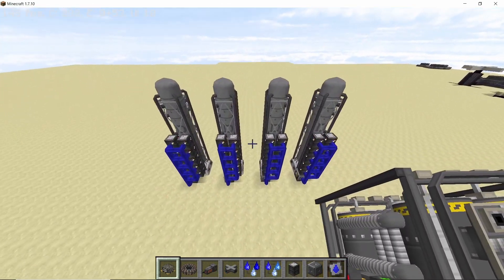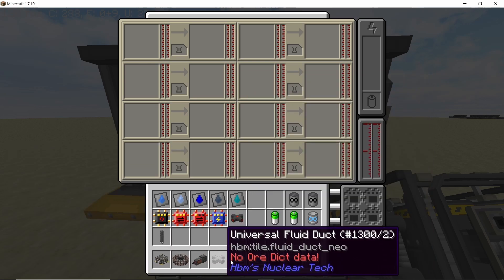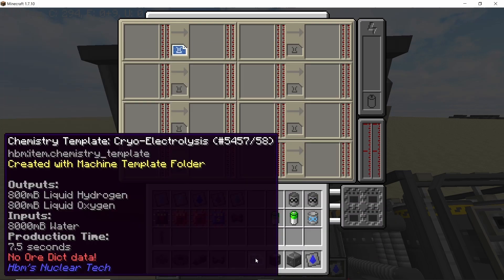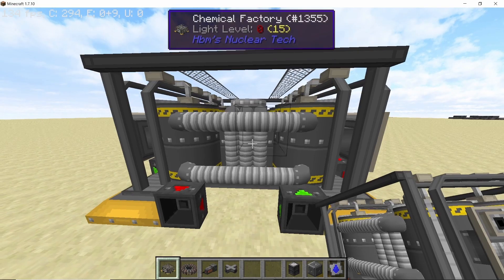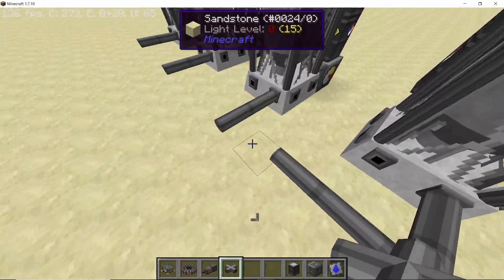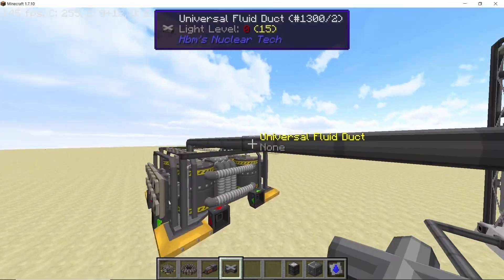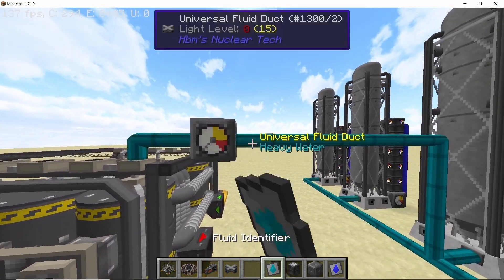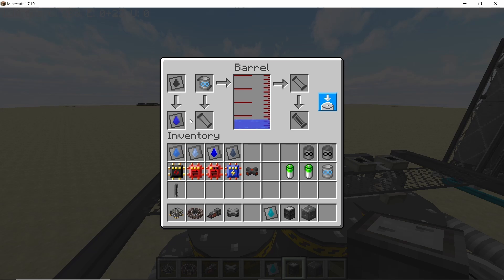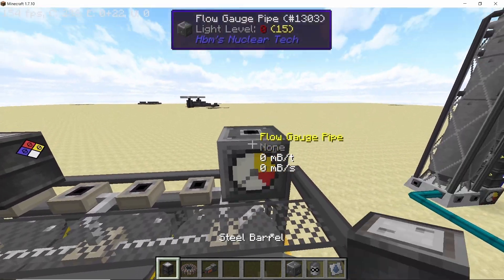All of these towers are maxed out and they will each output 2,000 milli-buckets per second of heavy water. In order to convert that heavy water into deuterium, we need the chemical factory. The first template is heavy water cryo electrolysis, which converts heavy water into deuterium and liquid oxygen. The second template is normal cryo electrolysis, which converts water into hydrogen and oxygen. I'm going to use the front side of the tower and connect it to the chemical factory to get all the heavy water in. For water supply you can use a single heavy infinite water tank, or two for safety.